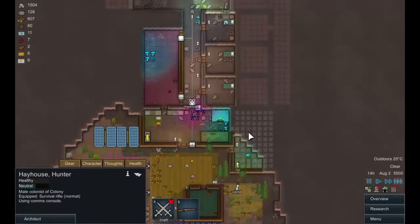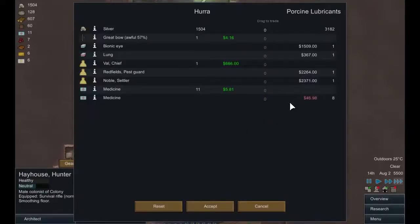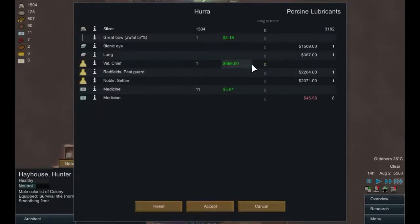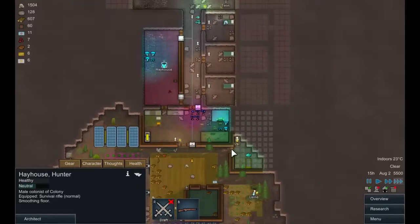Now, Hay House - let's see how we do here. Is Val worth a lot to us? $666 - I suppose that's quite an apt number given how hard it is to recruit him. And who can we buy off them? Redfields and Noble. Redfields is in no way worth $2,000 - incapable of intellectual, artistic and plant work. He likes shooting and melee, but he's a nudist as well, which means all through winter he's going to get horribly depressed. So I don't want him. With 10%, Val is going to come over to us sooner or later - I think I'm going to keep him.